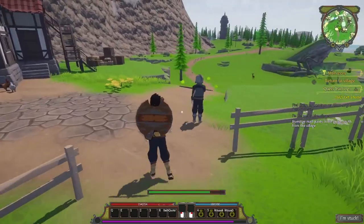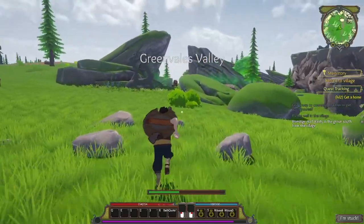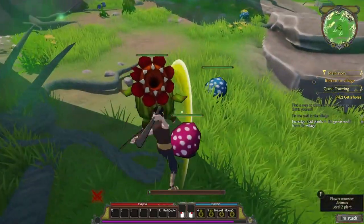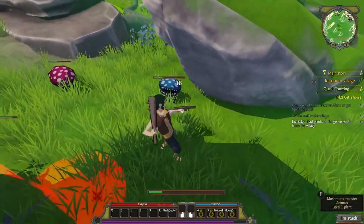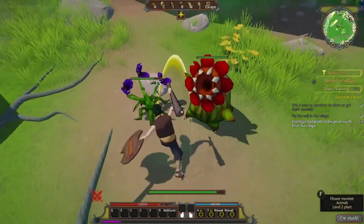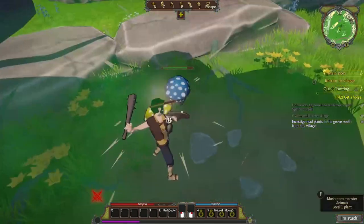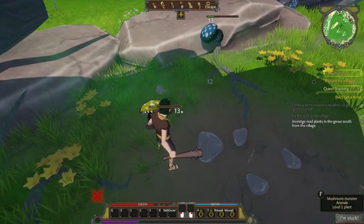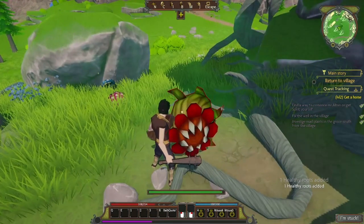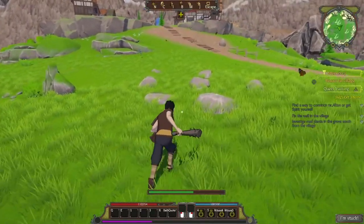After fixing the well we have to investigate mad plants in the grove south of the village. Head down and you'll see a rock formation with a ton of plant beasts inside. Take all these guys out — they can be pretty tricky. The flower monsters leave poison pools so be wary, and the mushrooms can do a bit of damage too. Touch the weird root thing and a bottle of energy explodes. Loot all the monsters — you get a lot of alchemy ingredients here, great for experience.